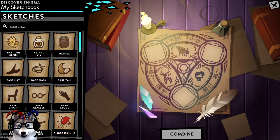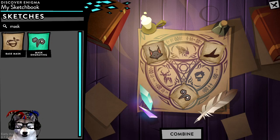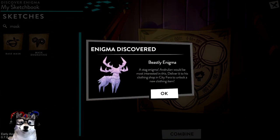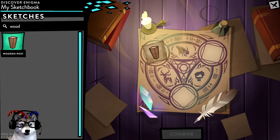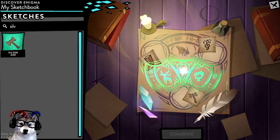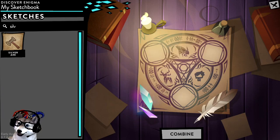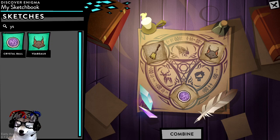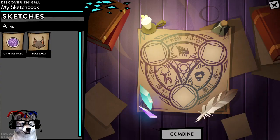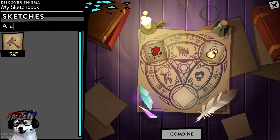Now let's move on to the combinations. The first Enigma is the Beastly Enigma, and the inspiration combination is Isabela with Mask Engraving. The second Enigma is the Wailing Enigma — we need Wooden Post, Pleasant Music, and Silver Axe. The next Enigma is the Wicked Enigma — we need Broom, Isabela, and Crystal Ball. The last Enigma for today is the Riffing Enigma — Bloodstain, Everlasting Flame, and Silver Axe.